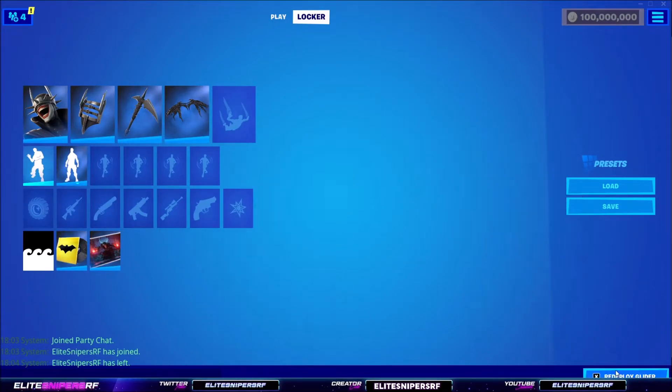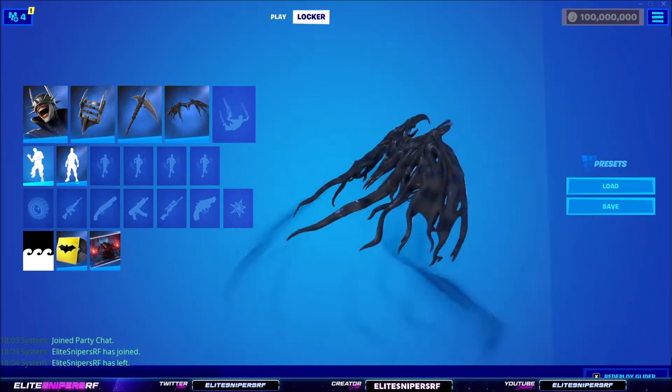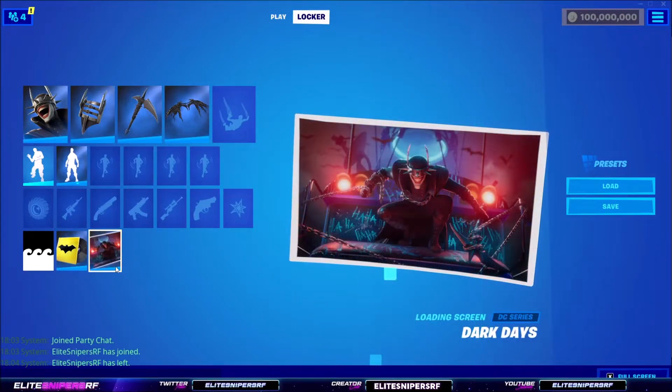Now we have the glider, which is called Wings of Madness — all in black with a lovely trail of spooky mist coming off the sides. It even sounds cool when you actually open the glider.